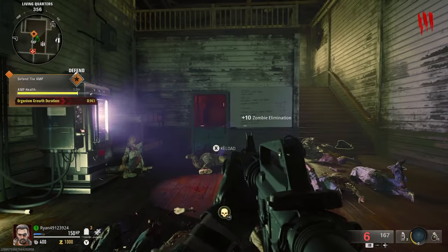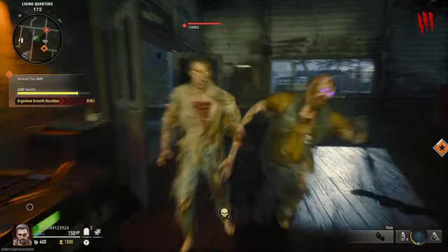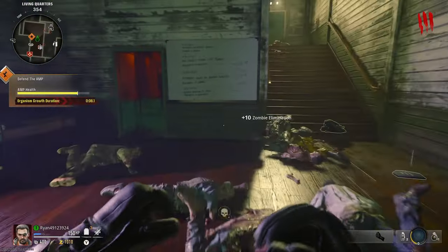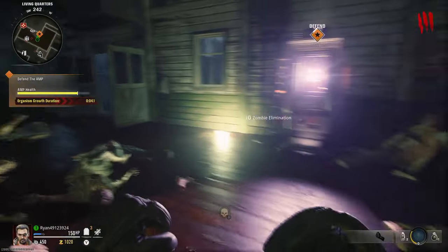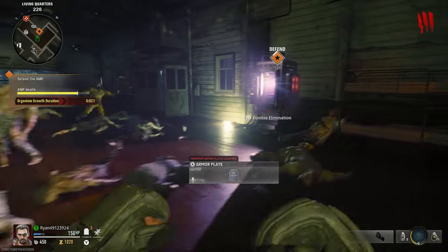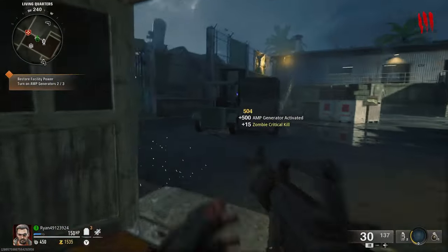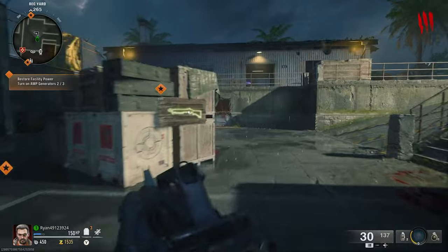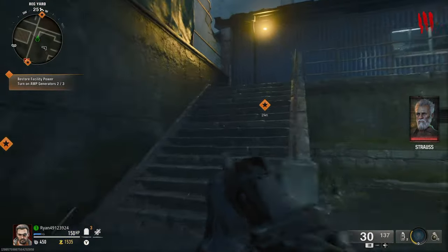The zombies dedicated to the generator will be marked with purple eyes. There'll be a timer counting down and you just have to defend it until that timer runs out. As you can see I'm doing pretty well on this one — not much damage has been taken. Once the timer ends, the generator will be activated, all the zombies will die, and you'll be given indicators showing the way to the next generator.